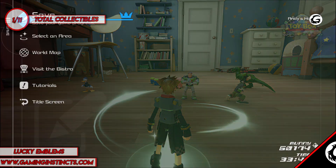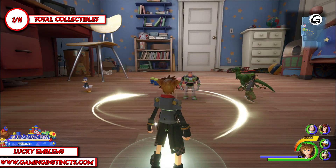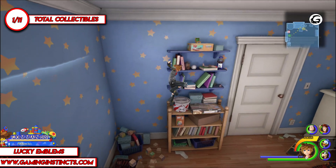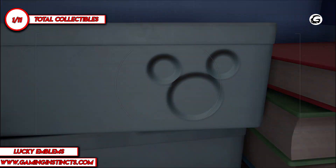Alright guys, let's begin. Right at the beginning, make sure you're in Andy's room. After that, get on top of the desk on your left, then climb onto the shelf in front of you, and take a picture of the first emblem. That's emblem number one.